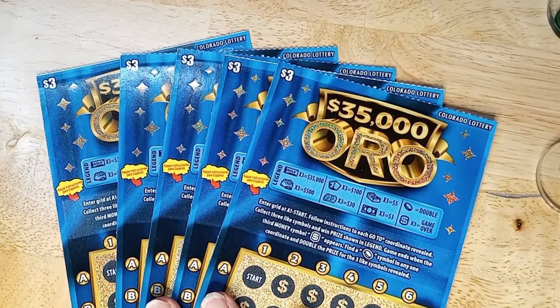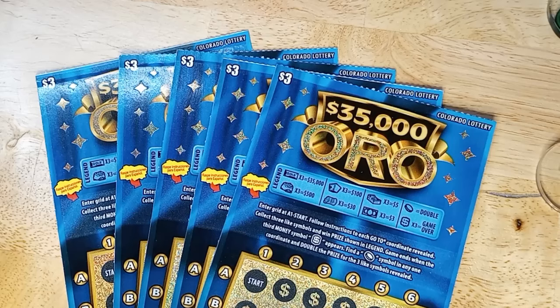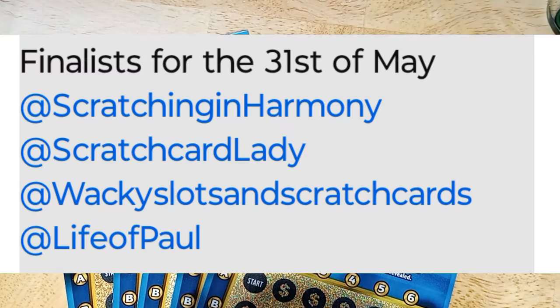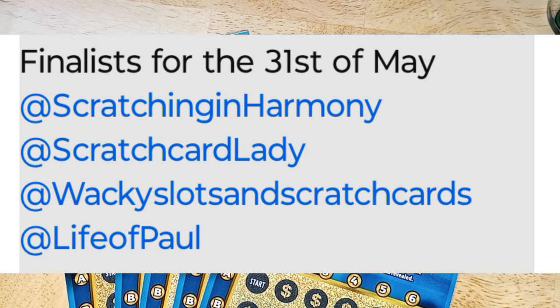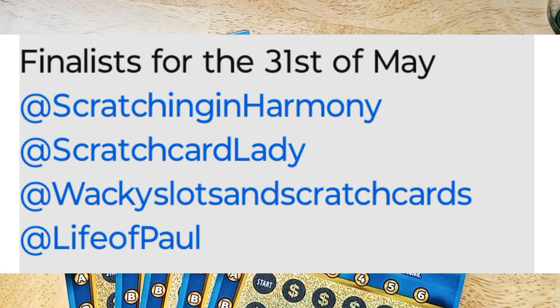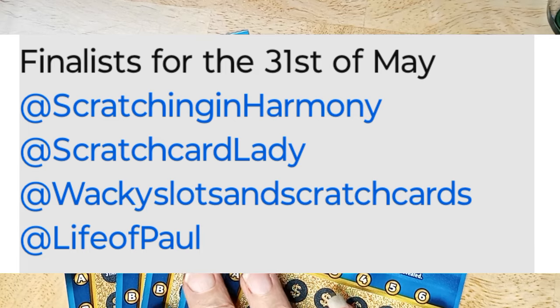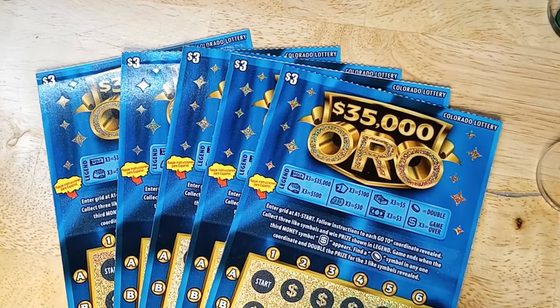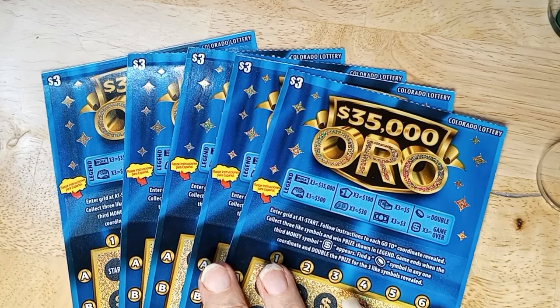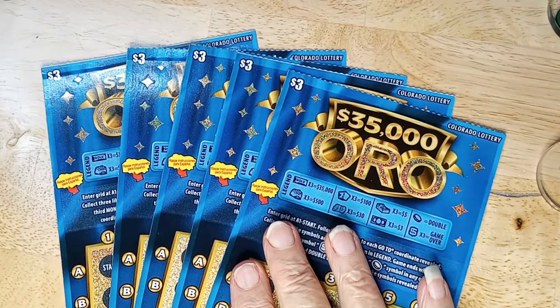It is now Friday — the final of the May Madness World Cup channel challenge. The winner of group one was Scratching in Harmony, group two was Scratch Card Lady, group three was Wacky Slots and Scratch Cards, and the winner of group four was my dear dear friend Life of Paul. I'll list them all in the description.